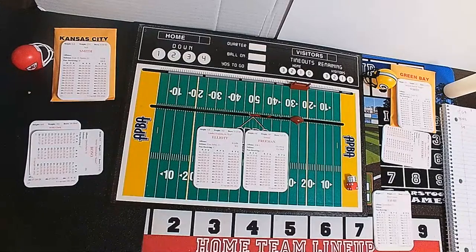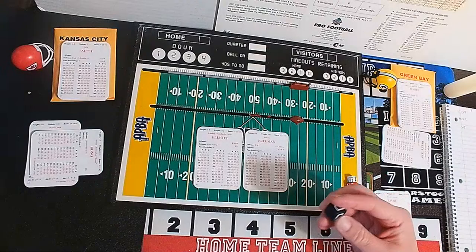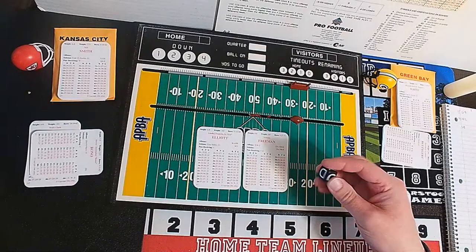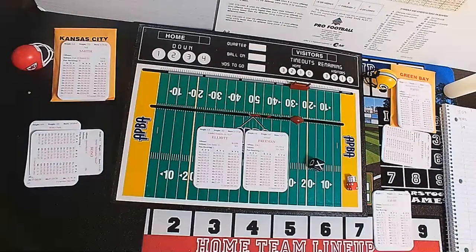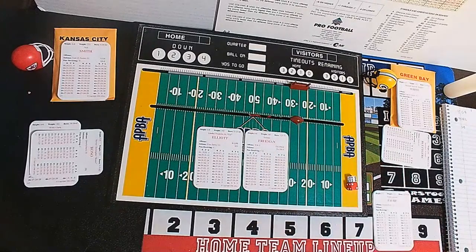I forgot to get my defensive die to determine the defense — bear with me one second. We'll use our handy-dandy Strat-O-Matic basketball die to determine defense. If we roll a D, that will be downfield — so it'll be pass defense. If we roll an X, it will be run defense. And if we get a blank, we'll call it standard. It's just so I don't have to think about it — I'll call the offense, but we'll use the die to determine the defense.